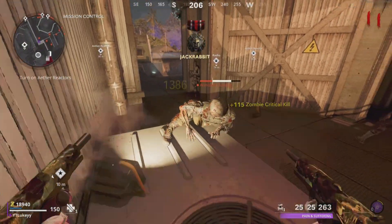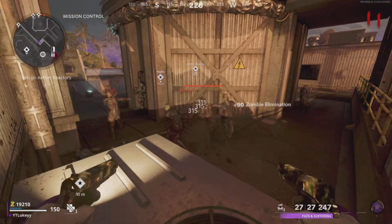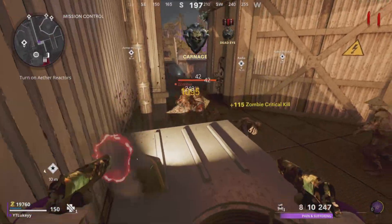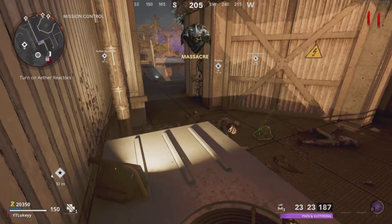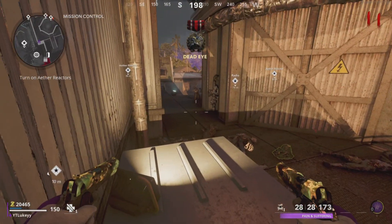One of the reasons this is such a good method is because it's so easy. You guys can chill, you guys can do whatever you guys want to. You guys could probably do this whilst you're eating, you could probably do this whilst you're watching Netflix. It's literally so easy. All you have to do is sit here on this crate and the zombies will just pile up right in front of you.